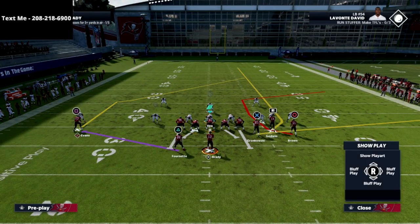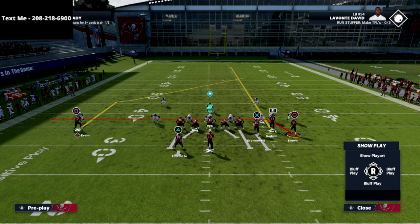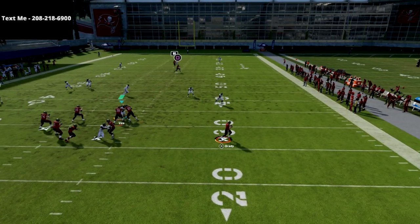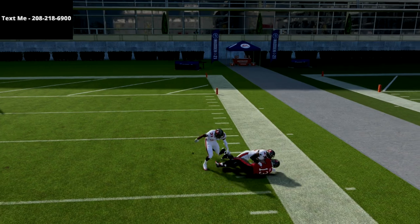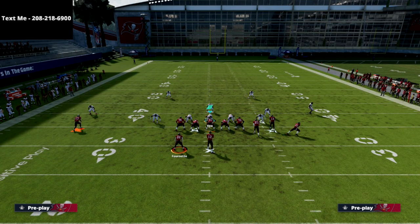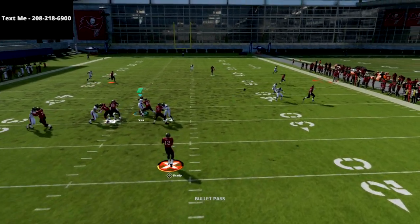In current gen Madden this was an average play at best, but in next gen Madden this is going to be really good. I like to smart route the route, though it doesn't necessarily help or hurt. Watch — if I wait on this, look at where this ball gets to on the sideline: easy dot over the top of the defense. This forces your opponent to user that route all the way across the formation, and that's when you can leverage the seam.